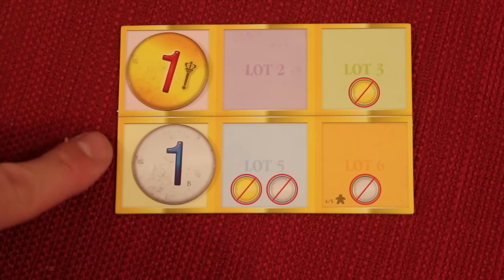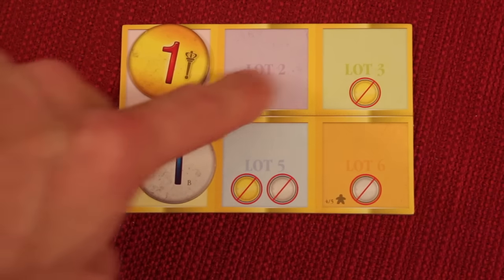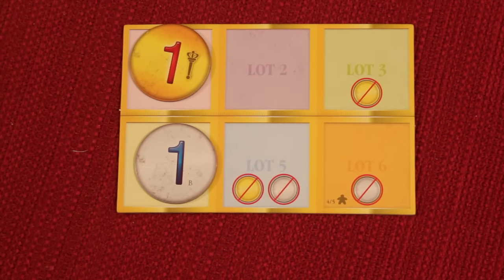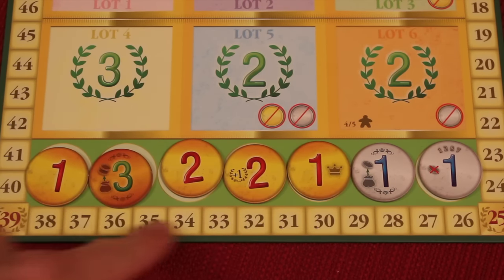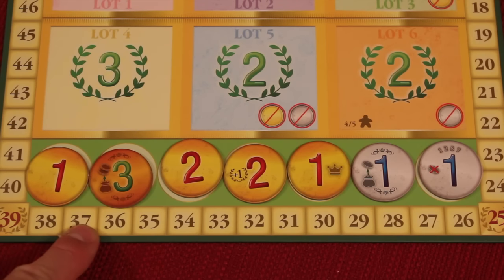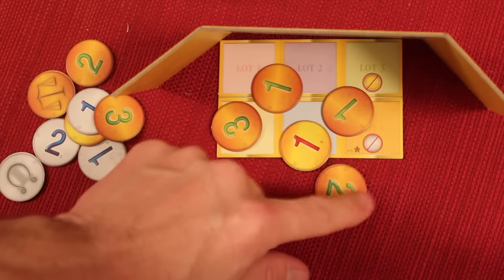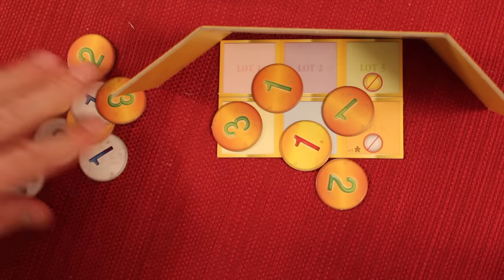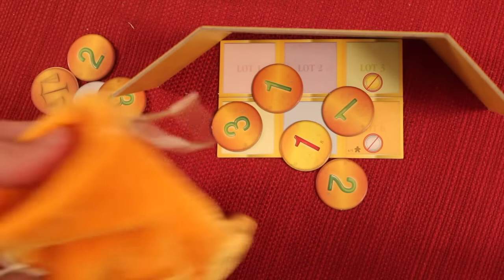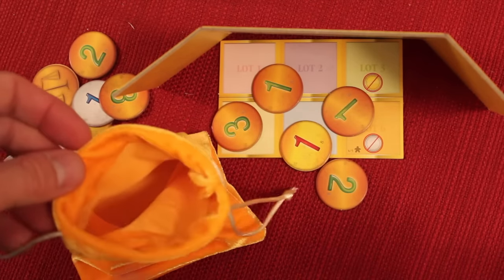After you've done all the lots, anybody that won a lot gets a chance to buy in the market — starting with whoever won lot one, then lot two, three, four, five, six in order — and everybody can buy one coin from the market. To buy a coin from the market, you spend three prestige, which is three points. You go down three points, take any one of these coins, and add it to your discard pile. These coins never get replaced. Everyone starts with 10 coins in the bag, so by the second round your bag empties. You then put everything from your discard pile back into your bag — it's kind of like a deck building game, but a bag building game.